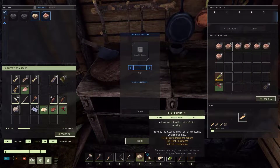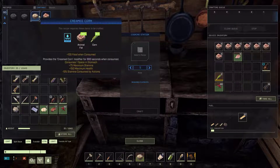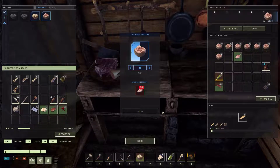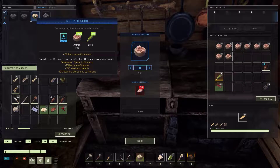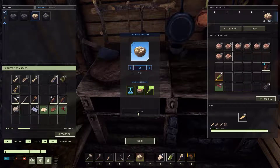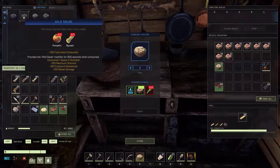Once you place it down, make sure you have water in it, then take your raw meat and make animal fat. Once you've crafted animal fat, you can combine that with some corn to create creamed corn, which gives you plus 75 maximum stamina, plus 150 maximum health, and reduces stamina consumed by your actions by 10%.